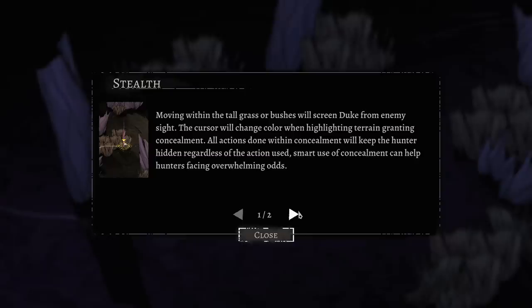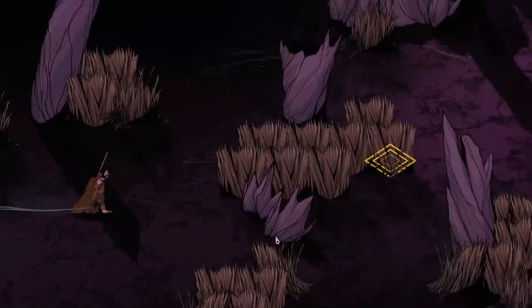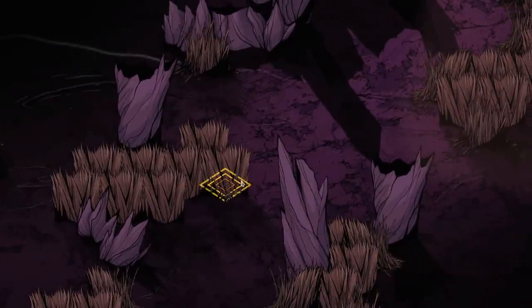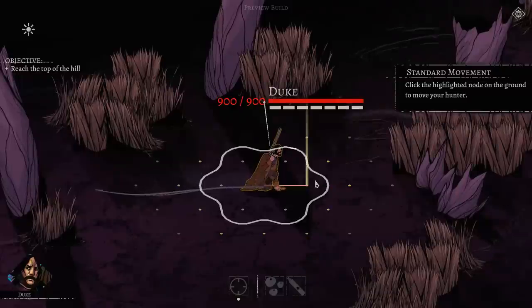The cursor changes color when you're highlighting terrain that grants you concealment. Everything you do from concealment will keep you hidden regardless of the action used. Smart use of concealment can help hunters face overwhelming odds. Moving into the bushes will require Duke to move further than his movement stat would allow, which will lower our stamina or use up our entire turn. It's so pretty.